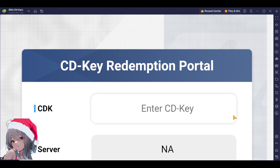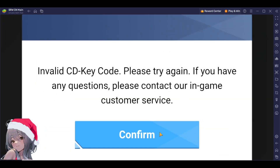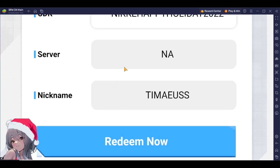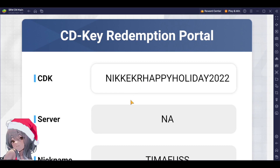First, let's go through the two codes people already know about. The first one is NIKKI KR Happy Holiday 2022. These are limited so I won't be surprised if there's a cap — this code is about two or three days old. Let's see... it says invalid — wait, hold on. Oh, it's NIKKI KR, sorry — NIKKI KR Happy Holiday 2022. There we go, that still works, awesome.